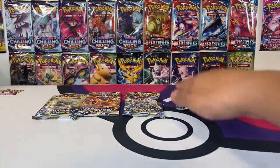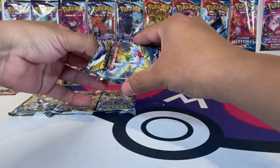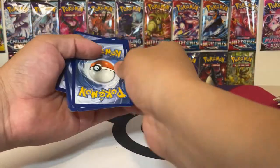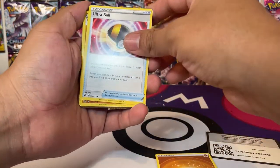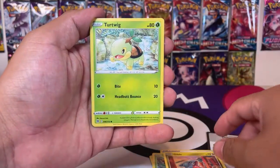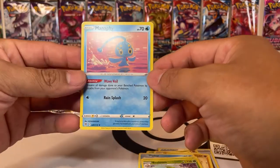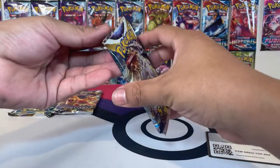So we got our four packs open. I cracked them open but I did not pull them, so let's pull them. First pack — it's a code card. I wonder what kind of legendaries it'll be. So fighting energy.